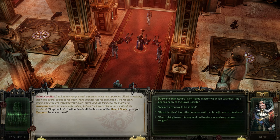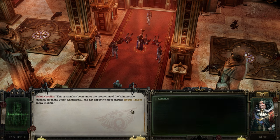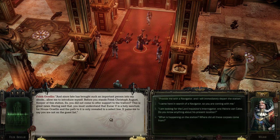Step back, or I will unleash all the horrors of the Sea of Souls upon you. Emperor, be my witness. I am rogue trader Wilbur von Valencius, and I am no enemy to the Navis Nobleite. The system has been under the protection of the Winterscale Dynasty for many years. I did not expect to meet another rogue trader in my lifetime. Since fate has brought such an important person into my abode, allow me to introduce myself. Before you stands Felic Christoph Auguste, keeper of this station.